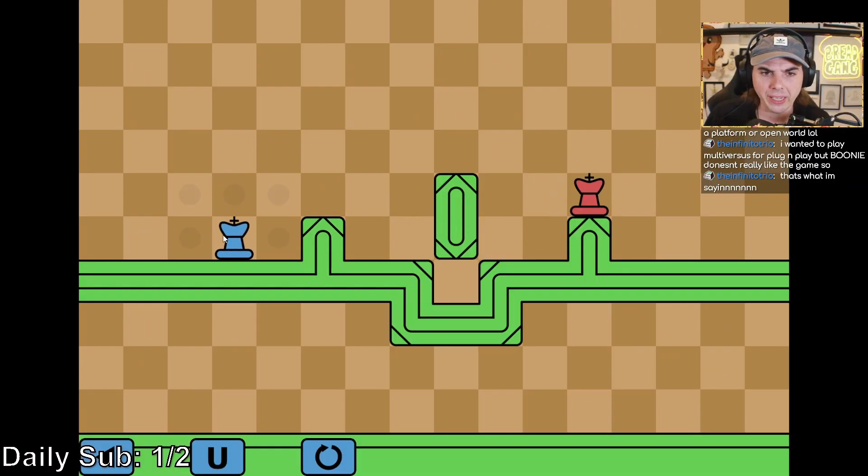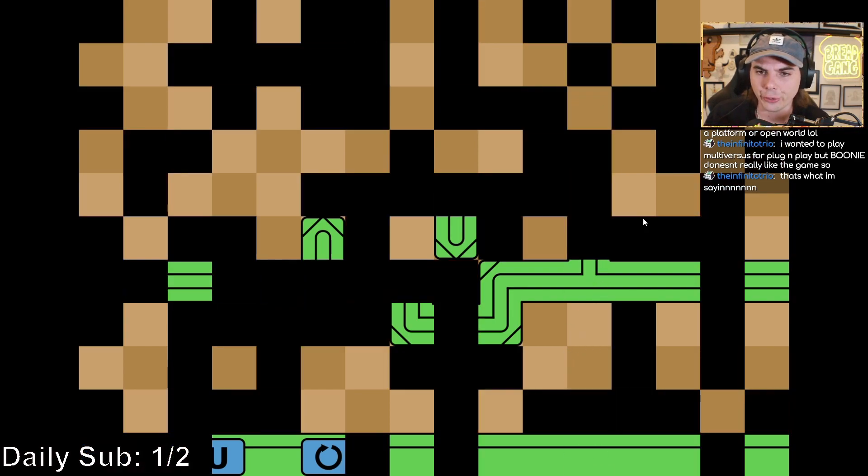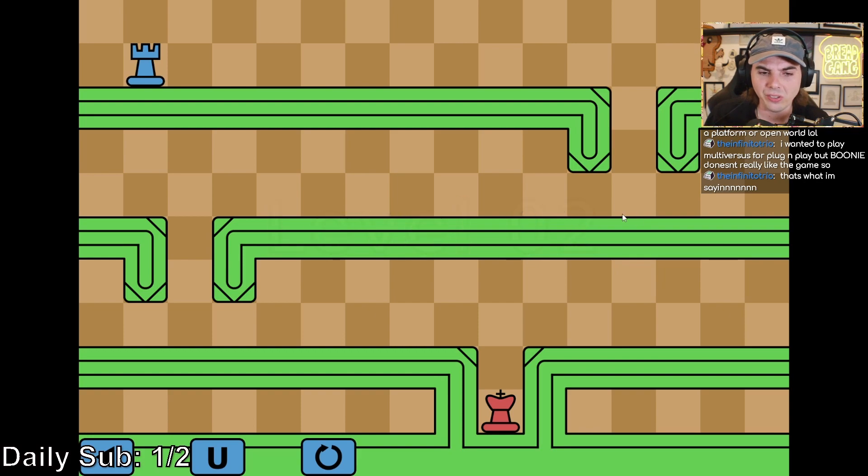Level one, you are a king. We're able to move exactly how a king would be able to move on a chess board. So we just follow the trail until we hit the other king. Easy peasy, lemon squeezy.